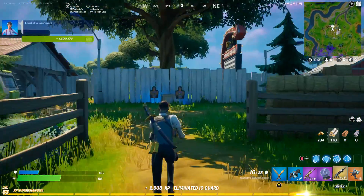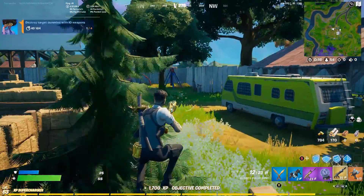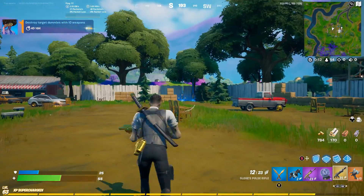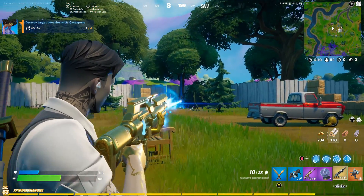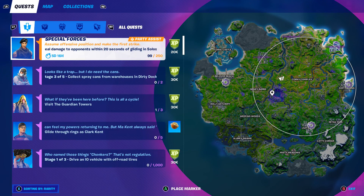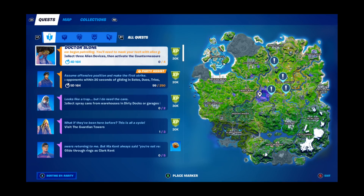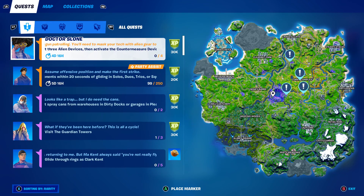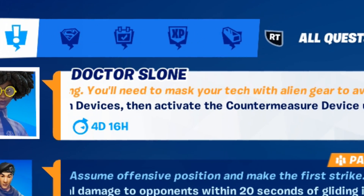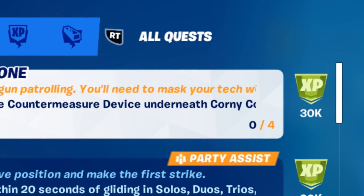One of the other quests, apparently, is to hit these dummies with an IO weapon, which I got from Dr. Sloan. But this isn't where the story actually gets interesting — let's finish off this quest. And now we can hop into the next one. Finally, after completing pretty much every other challenge, we got the interesting one: 'Collect alien devices, then activate the countermeasure device underneath Corny Complex.' This took so long.